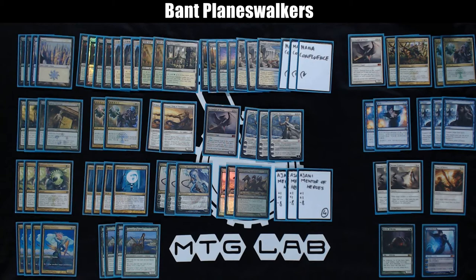Against some decks you want to lower your curve, so 2 more Loxodon Smiters come in from the sideboard. Five counterspells come in against control to protect your Planeswalkers against Detention Spheres and to counter their big threats — mainly Sphinx's Revelation and Aetherling. Aetherling is not something this deck can deal with otherwise. Two copies of Revoke Existence are mainly against Detention Spheres, and sometimes against devotion decks running multiple gods, like blue-white devotion.